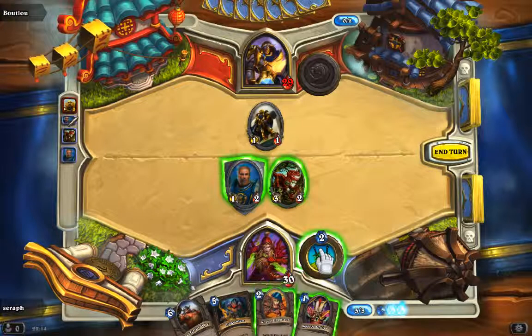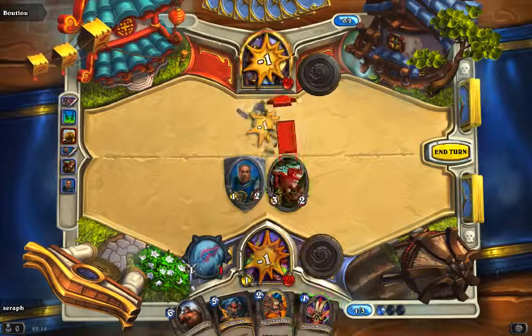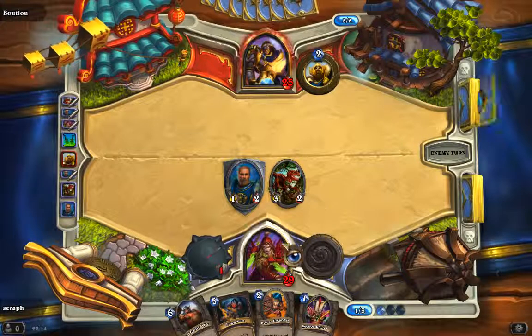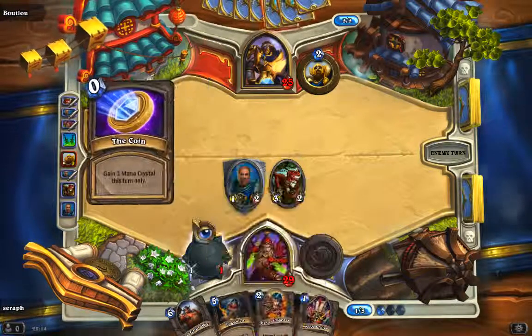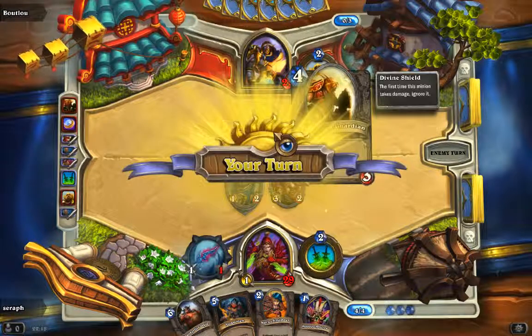Let's use our ability here to finish him off. What I really notice in my own gameplay is that I don't use the abilities quite as much as I want to. I have to use them more because you need to get some advantage from your ability. That's why I didn't play this card — I used my ability instead. There comes a creature with Divine Shield, and that sucks.